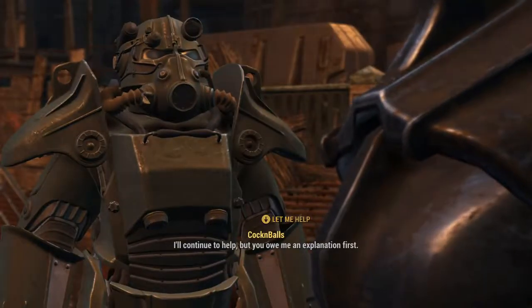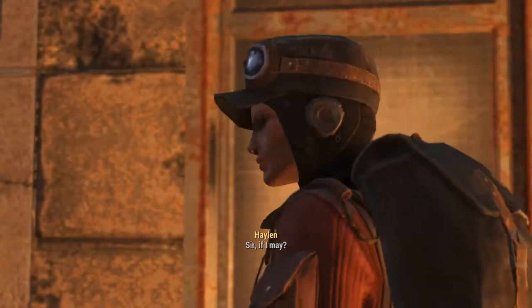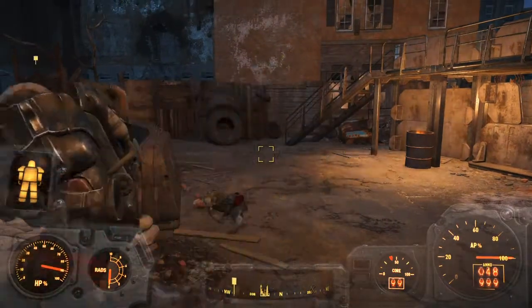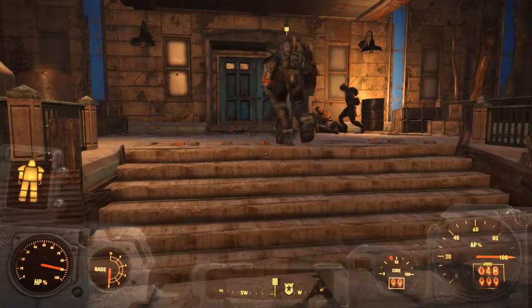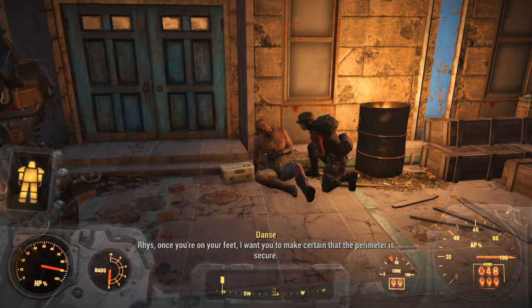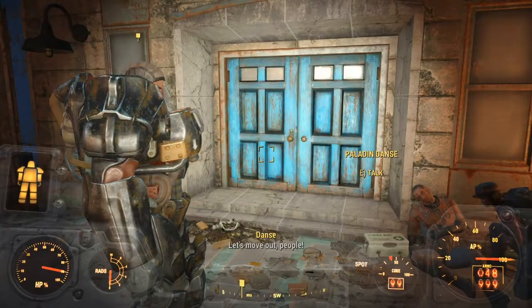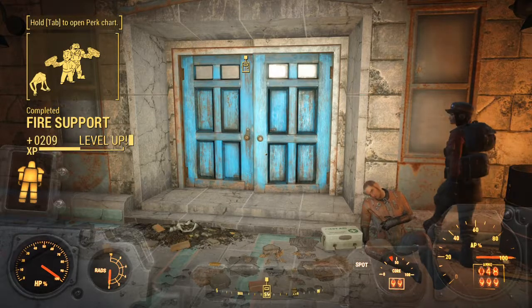Let me help. That will complete the quest Fire Support. You can turn off the military frequency — but not yet, you'll have to speak to Paladin Danse first. And that completes the quest Fire Support, and it'll start the next quest, which is A Call to Arms.